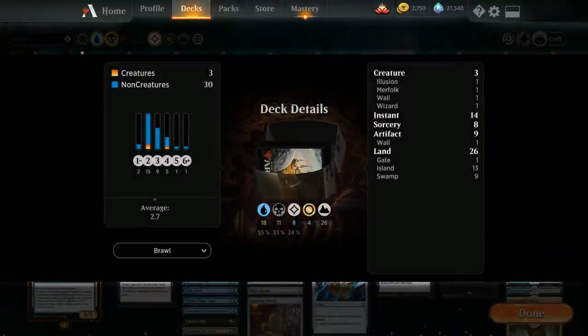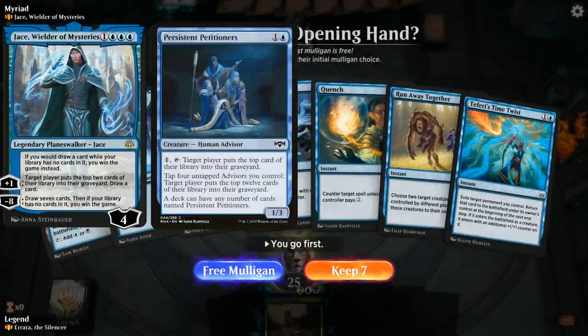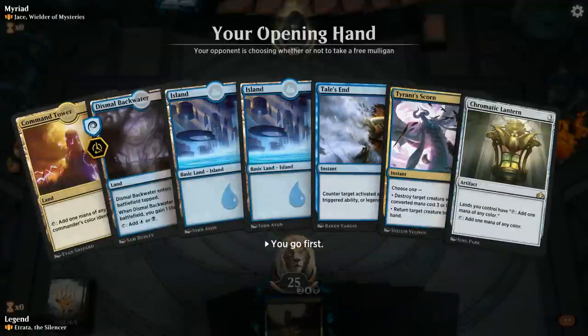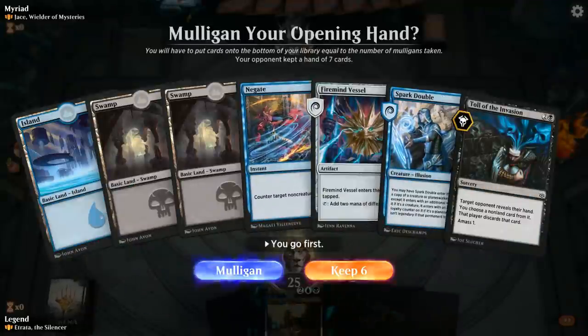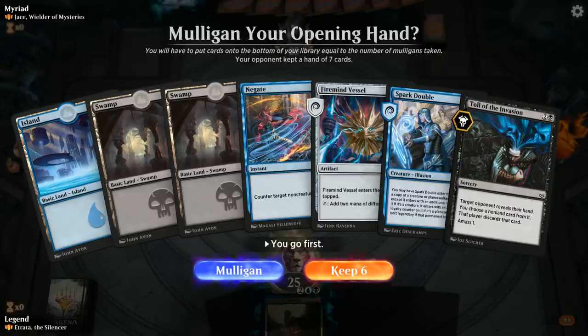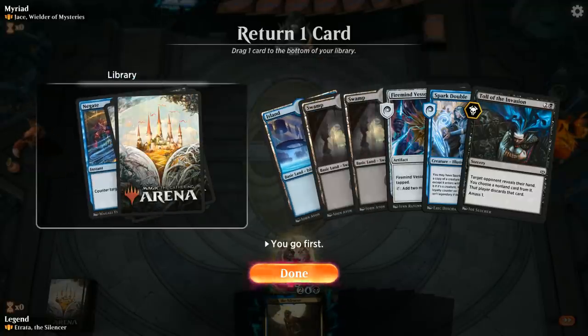That's the deck — now let's jump into some games. We're up against Jace, Wielder of Mysteries, so this could be a persistent petitioner deck. This hand isn't particularly great against petitioners — against an average deck it would be decent since we have two ways to bounce Etrata and some interaction, but against petitioner decks we need more specific answers. So let's mulligan more aggressively. This hand's also not great but we do have a Spark Double to copy Etrata, which can maybe be good enough, so we'll try this.